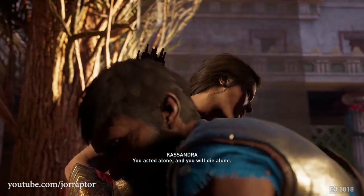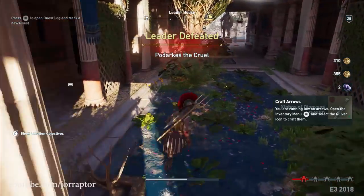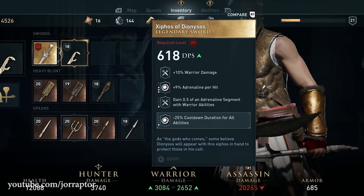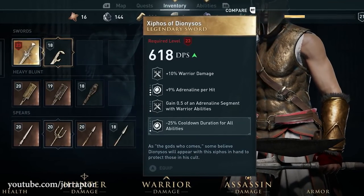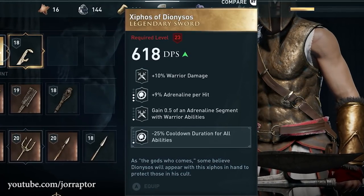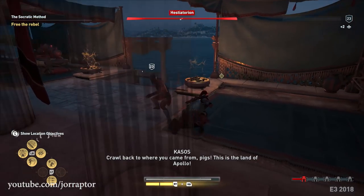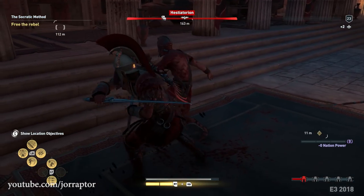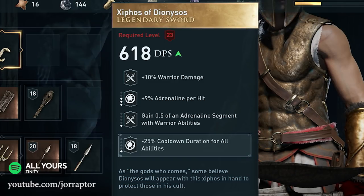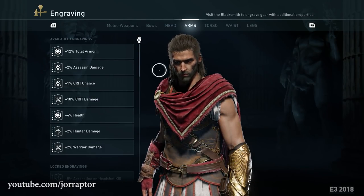Not sure if the leader that keeps returning when the area switches control from Athens to Sparta will always drop a legendary item — that would be sick, because this sword is really, really good. It has a 10% increase in damage with warrior abilities, you get 9% adrenaline back per hit so you can use active abilities more often, and a third perk gives you 0.5 adrenaline segments after doing a warrior ability. The legendary perk decreases ability cooldown duration by 25% for all ability lines — including stealth and hunter.